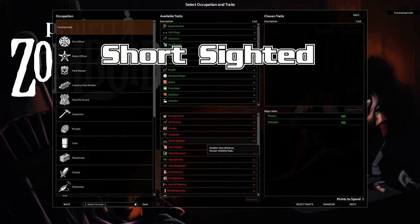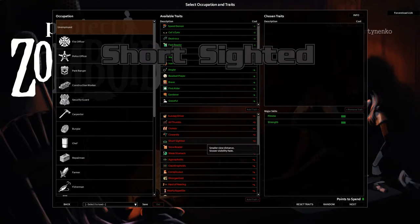Short-Sighted — smaller view distance, slower visibility fade. If you've seen any videos or blogs talking about character builds, Short-Sighted is always recommended because for a long time people felt that gloss simply wasn't true. And in fact, that's right — it's not true. What actually happens with this trait is a minus two foraging radius in search mode. So if you're not going to forage or search, Short-Sighted is a wonderful little bit of free points to take.